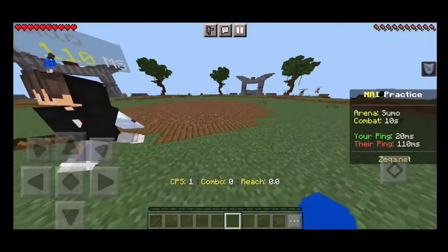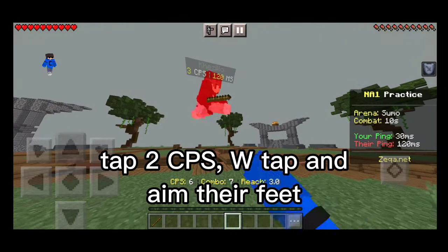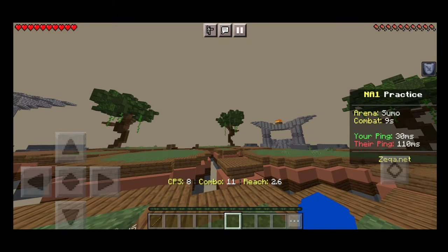To combo your opponent, first strafe and tap 4 CPS to bring them up into the sky, then tap 2 CPS, and also W-tap until the enemy goes into the void.